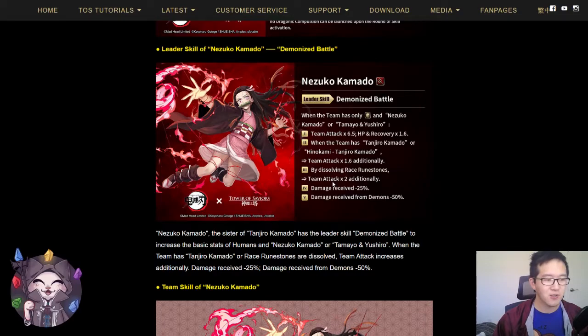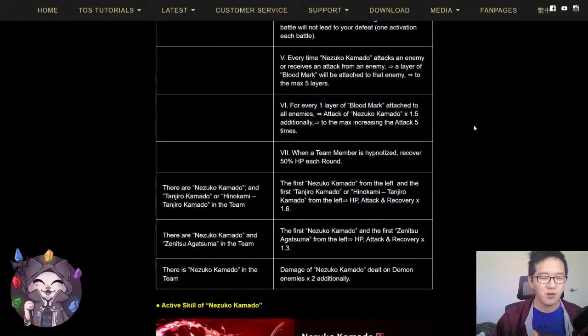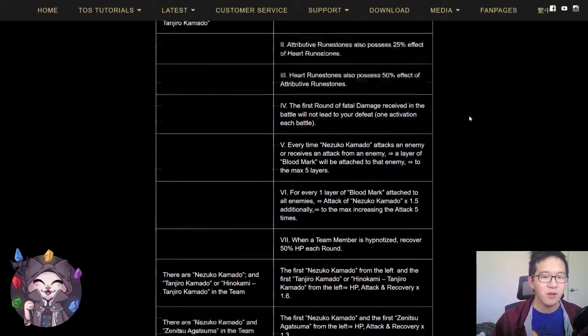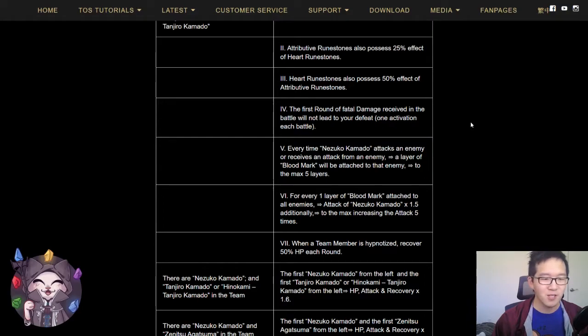Kanao Tsuyuri will generate a lot of heart runes, which will allow Nezuko to launch more attacks since heart runes are attacking runes for Nezuko. In terms of team building, she has access to the entire human pool. Definitely have Tanjiro for the extra 1.6 attack on her leader skill and 1.6 attack on her team skill. But if you have a Tanjiro, you might as well run Tanjiro as a leader instead — so that is going to be a trade-off. Any human that helps generate race runes, for example Irsa from the Fairytale collaboration, and cards that generate heart runes will be good options. In order to reach the max multiplier, you need a Tanjiro in the team.